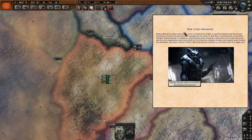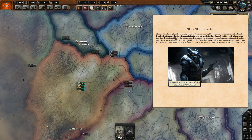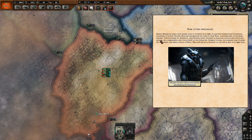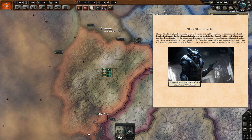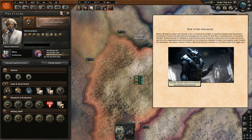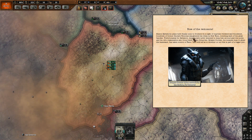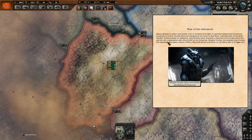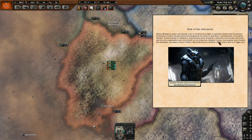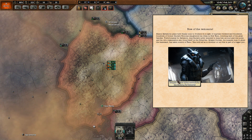The Rise of the Remnants. Mason Salvatore's plans have finally come to fruition. In a night of supreme violence and bloodshed, hundreds of former Enclave personnel slaughtered his rivals in New Reno, butchering each of the great families. Unfortunately for Salvatore, they never intended to keep him around past this point, and his own organization found itself in the firing line. Sergeant Dornan, the meanest man to grace the wastelands, has taken control of Reno. Time will tell whether or not this is part of a bigger plot.